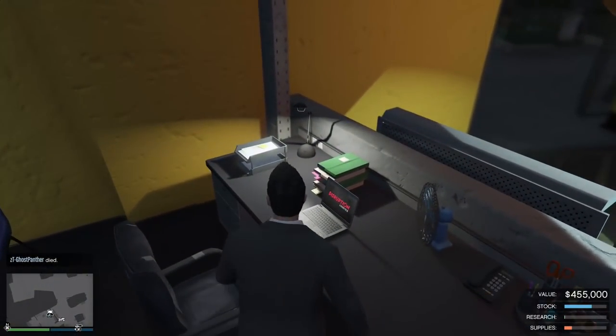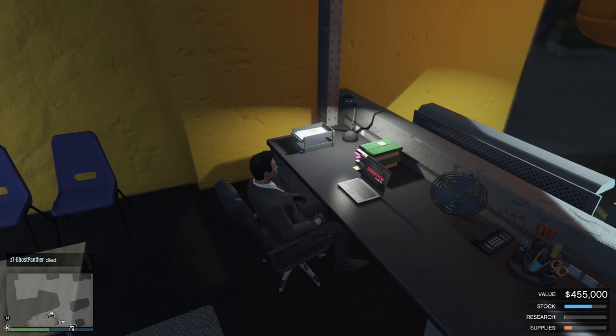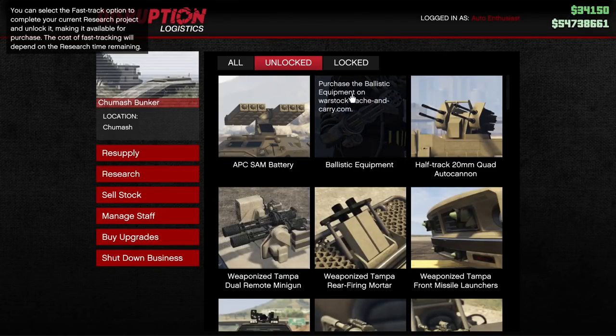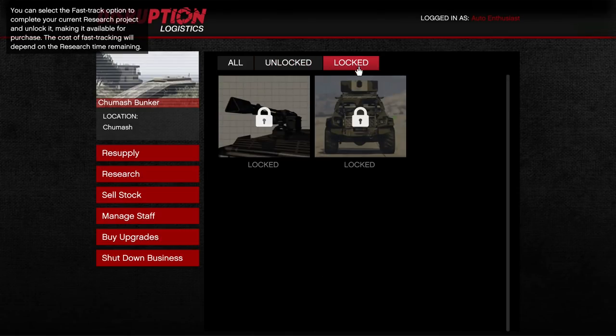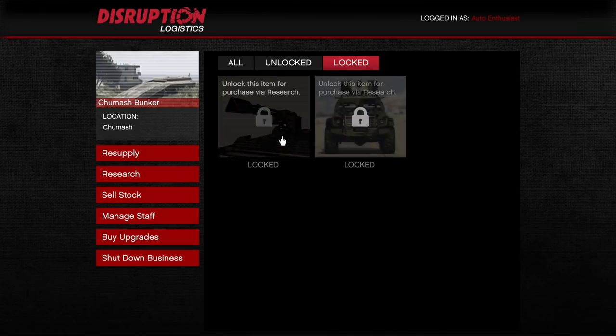First we're going to go ahead and fast track the upgrades. The only two upgrades for it are the weapon on top and the armored plating, as you'll see right now — it's only these two. I'll fast track these and then I'll get back to you.